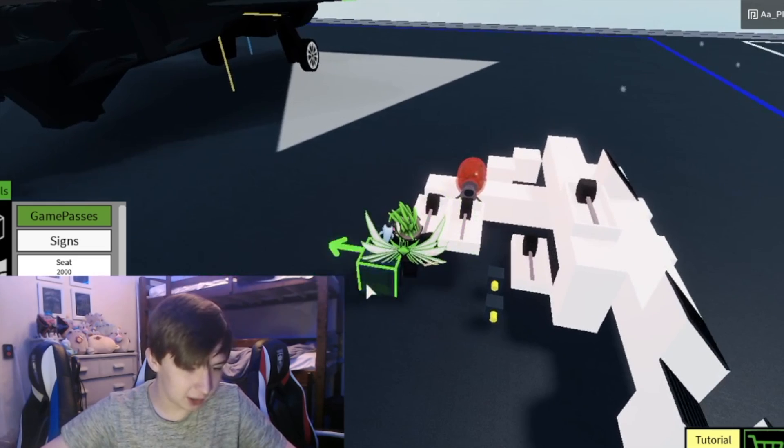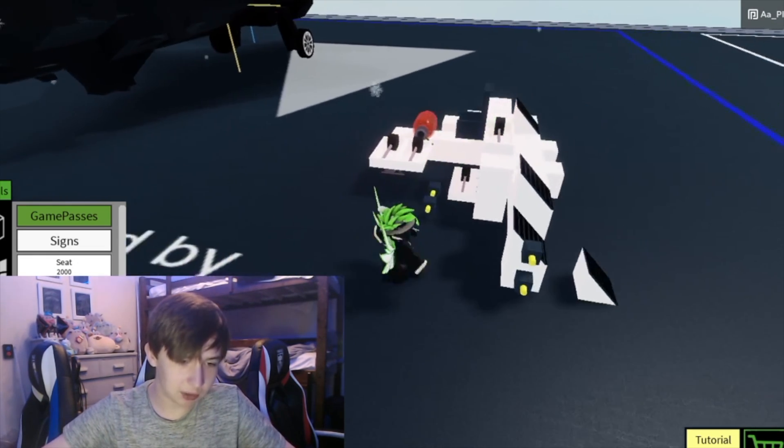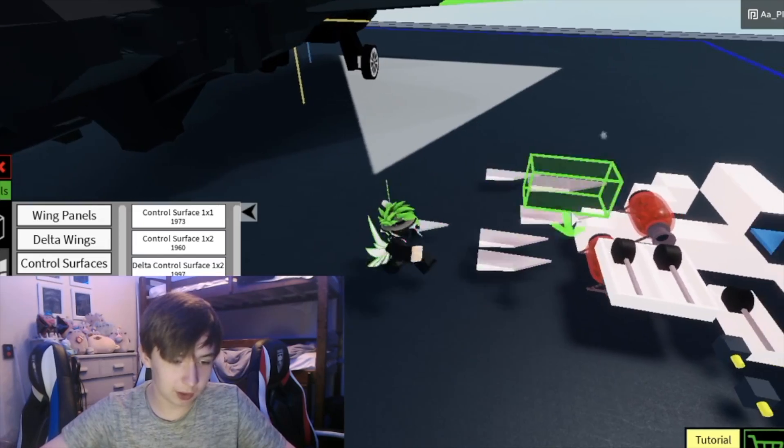You get your chair — where is it? You put your pilot seat. That's not it. You put your pilot seat because I already have the main pilot seat on there. You put just control surfaces.